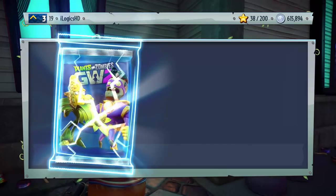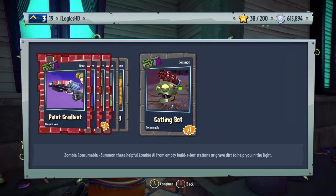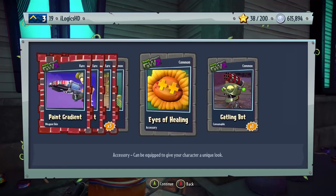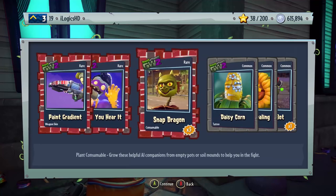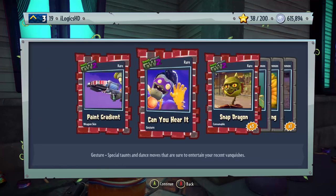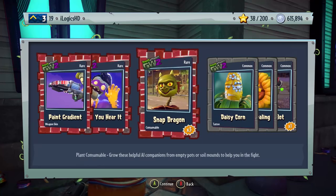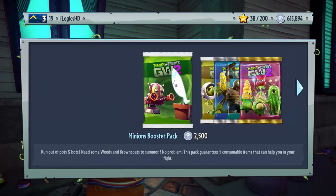I want you guys to let me know in the comments if you've been getting a lot more Plant Spawnables compared to Zombie Spawnables. For me, I can never get Zombie Spawnables — like this Gatling Bot here. I'm trying to do videos with Zero X Fusions and I can't get Gatling Bots often enough to do an all Gatling Bot Graveyard Ops. They seem very uncommon compared to the Plant version. Next pack: three rares — Paint Gradient Weapon Skin, Can You Hear It Gesture for Super Brains, Snap Dragons, Daisy Corn, Eyes of Healing, and the Gatling Bot. See what I mean — Plant Spawnables, not Zombie Spawnables.